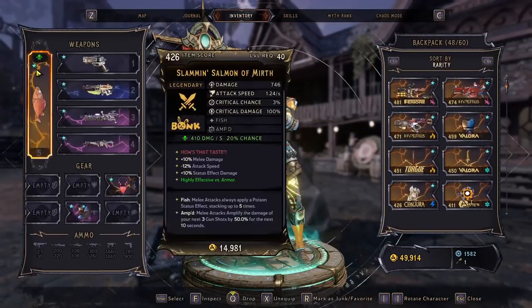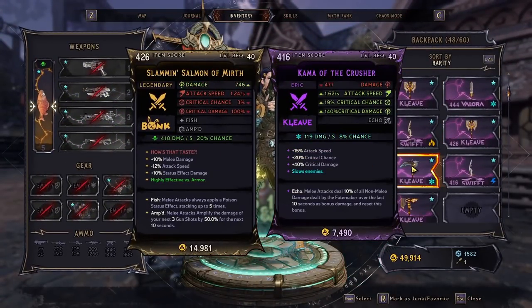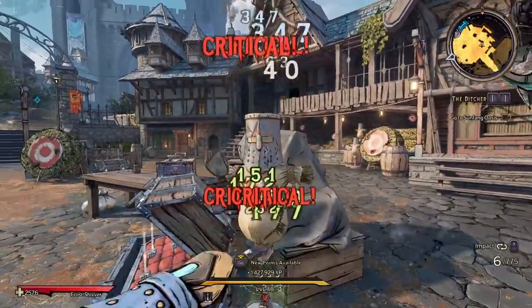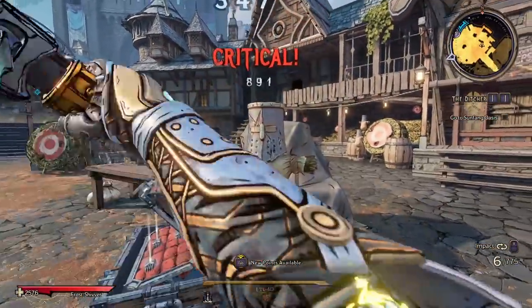Now, if we take the weapon I was holding before with an insanely high crit chance — the Khamas especially — this will look a lot different. We got two crits right at the start, another crit here, another crit here. So this is going to constantly crit.